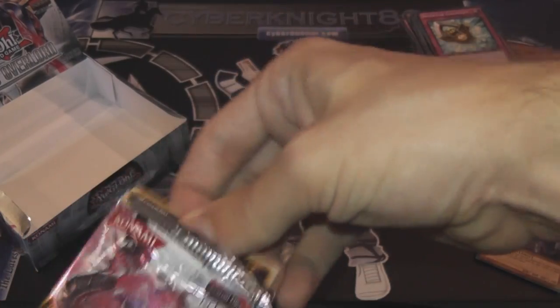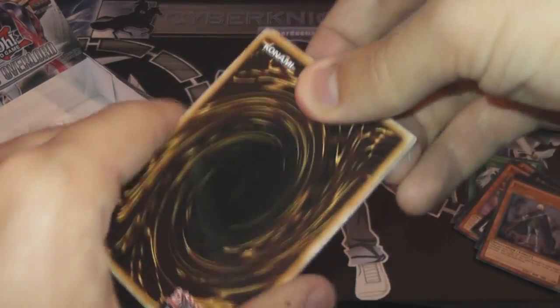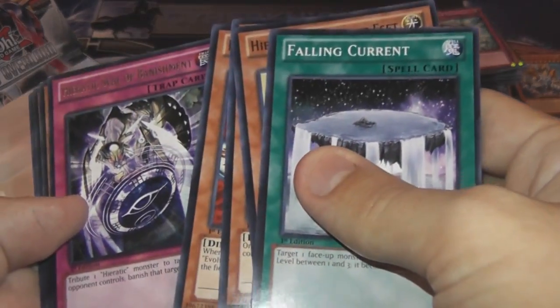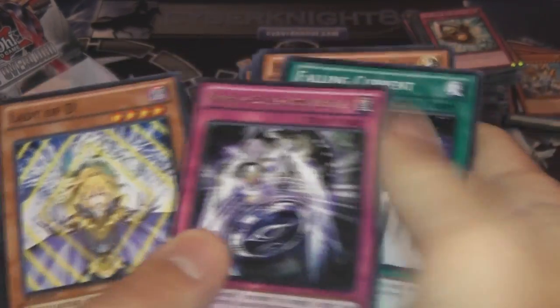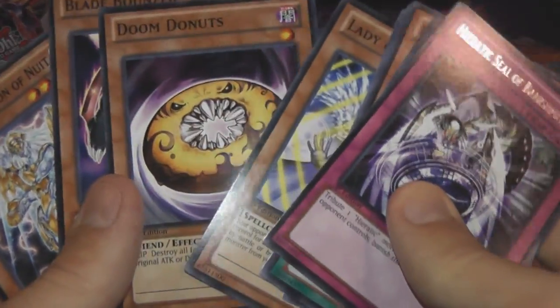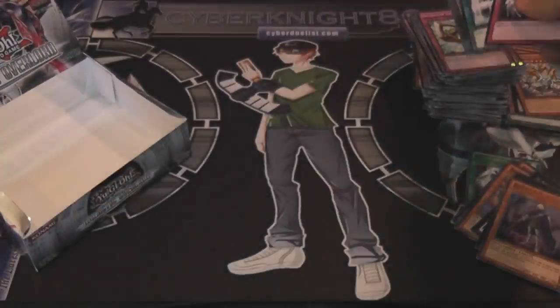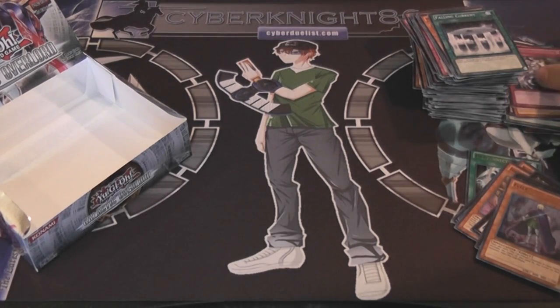Come on, last pack — what will it be? Will it be another holo? I don't know if we're supposed to get another holo, but we will see. A Heretic Seal of Banishment. No holo, but Lady of D — that's pretty cool. And Doom Donuts. Oh my god, I just love the name of that card. I want to use it.